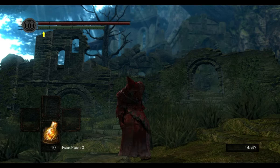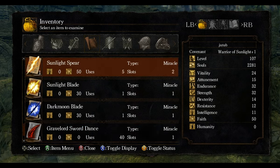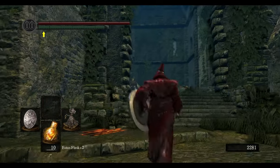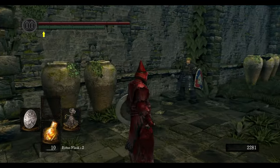Hello everyone, I am Kond and today I'm gonna show you where to get and how to use all the miracles in Dark Souls. So there are three major merchants that sell miracles. The first of them is Petrus of Torumund. He usually hangs out in Firelink Shrine and he is really hard to miss.